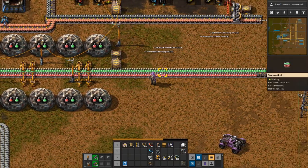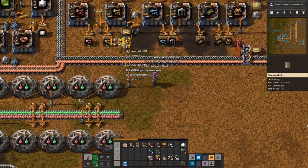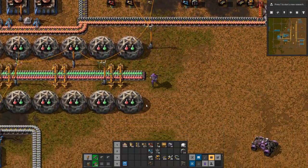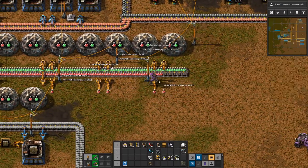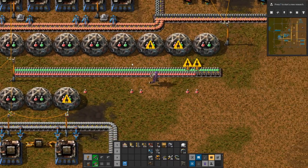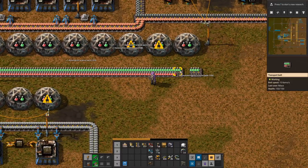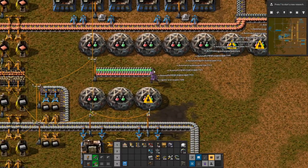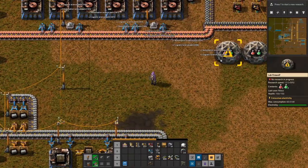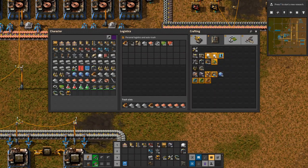I can take all of this out as well. Take out the inserters first, you idiot — because now we have to pick up from the floor. It's the five-second rule, so it's not spoiled — we can still use the science pack. How many do we have? I have 21. What an odd number.